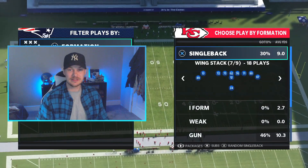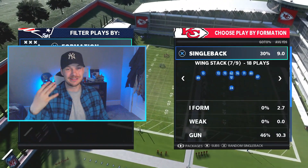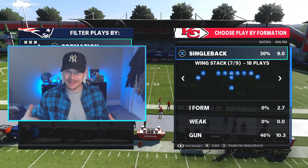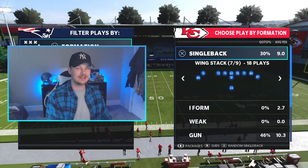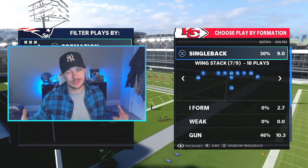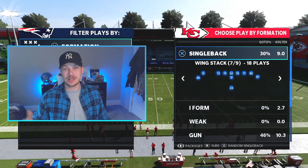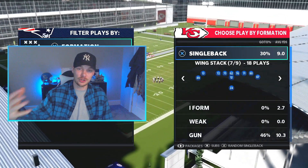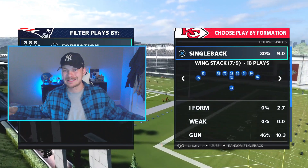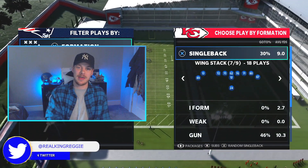I'm going to leave three links in the description. The first link is the playlist for this whole scheme — definitely check that out, especially the intro video where I go over the personnel, audibles, and ability points we use. The second link is gameplay of me actually using this offense against a real opponent so you can see how I sequence plays. The third link is my empty tray stack offense, also out of the Pittsburgh Steelers playbook — really fun with great passing plays. I'll also link my Twitter account.